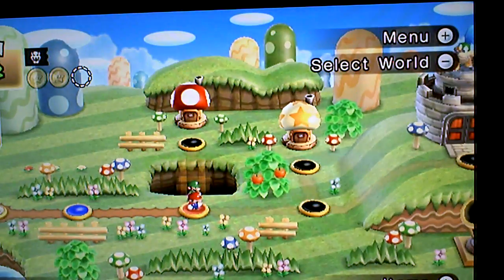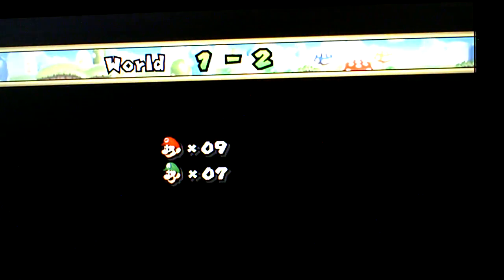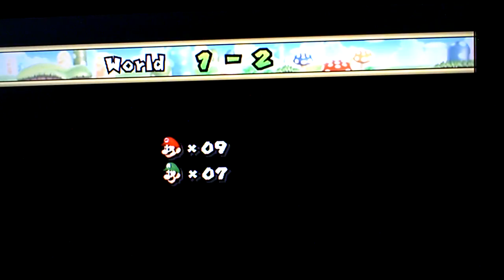That rainbow star is like a death trap in multiplayer. Yeah, we now know that. I guess one should bubble up and one can go — but it's also quite dangerous considering the cliffs.